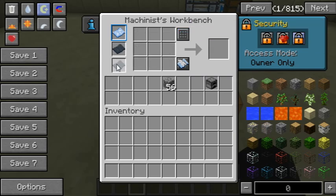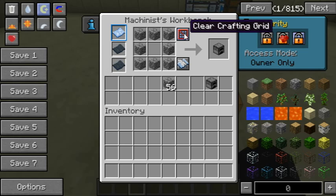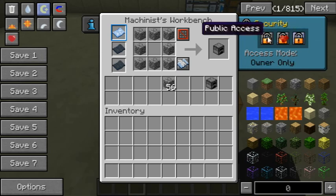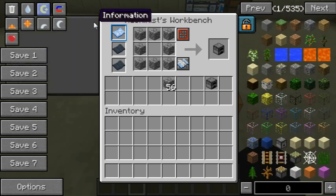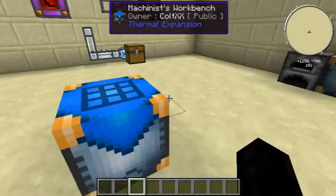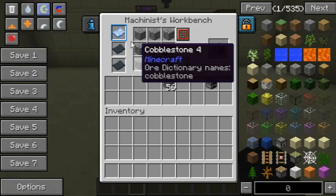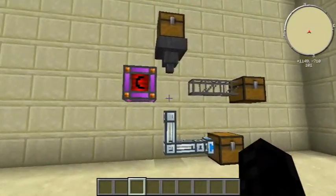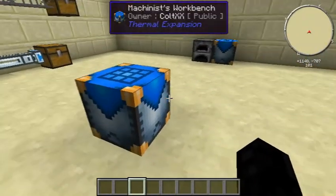It can take three different schematics, but it uses the top one by default. You can set it to control who can use it, so if you feel like only you're using it or sharing it with your friends, that's fine. Otherwise, it's just a normal crafting table with an inventory and some fancy options that you probably won't use much. You cannot automate this — it has to be done by the user.